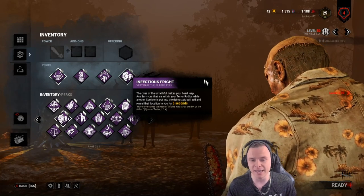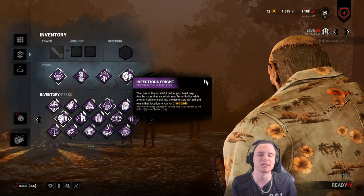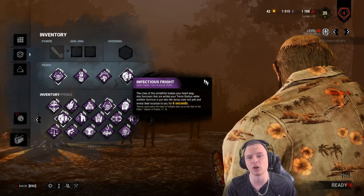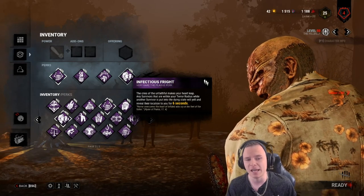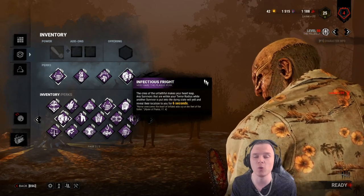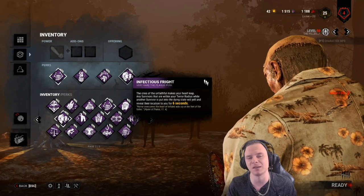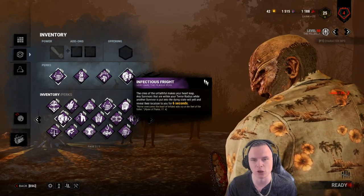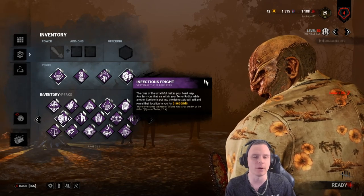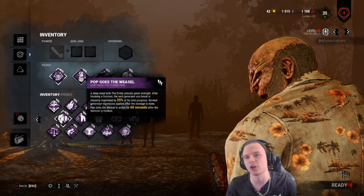The third perk is Infectious Fright, which gives me the ability to snowball. When I down a survivor with either an M1 or a chainsaw, any survivor within my terror radius will scream, revealing their location. If they have Calm Spirits, they don't scream and the bubble doesn't appear. If a Jake jumps in a locker without Calm Spirits, he'll scream but not produce the bubble above his head.